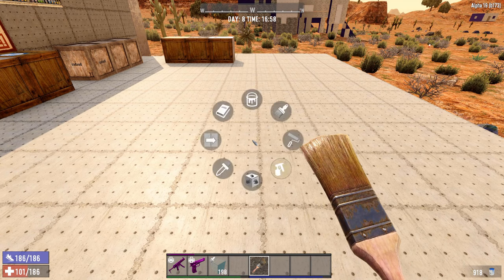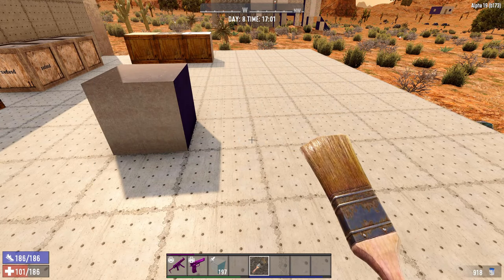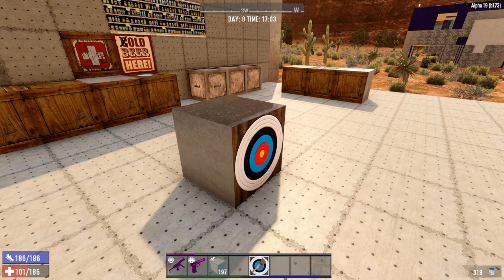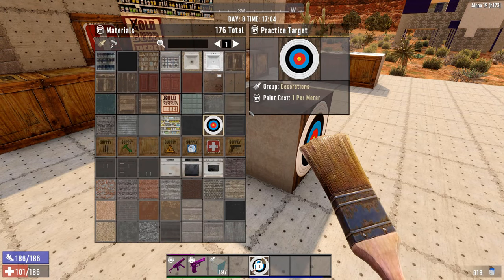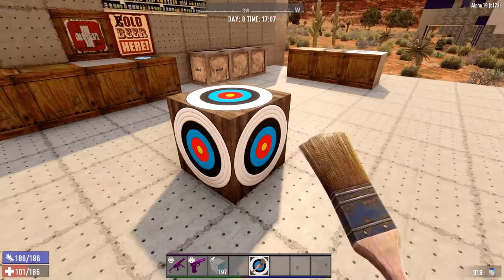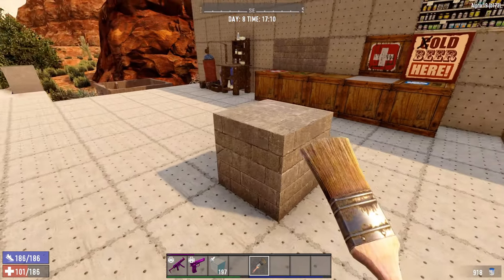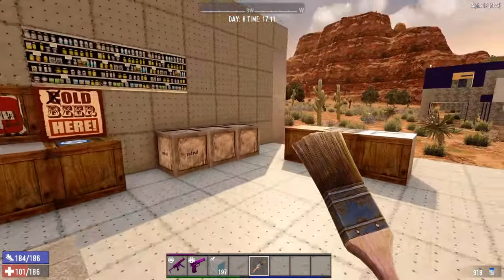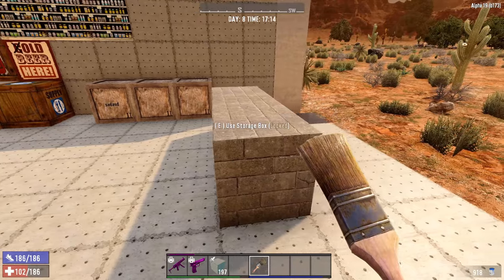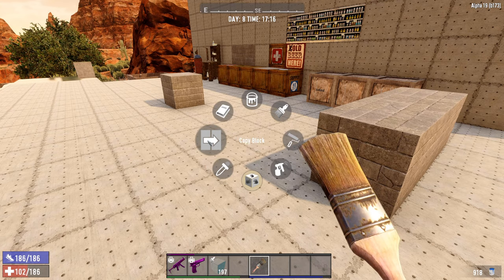You also have 'paint all sides.' Let me select a different texture and demonstrate. When I normally paint, it does one side. But in creative mode you can hold R and select 'paint all sides' - paint one face and all sides become the same texture. This is really helpful when building something big. If you're making concrete blocks you don't want to paint all sides one by one - even for individual blocks in a small wall this saves a lot of time. Very convenient.